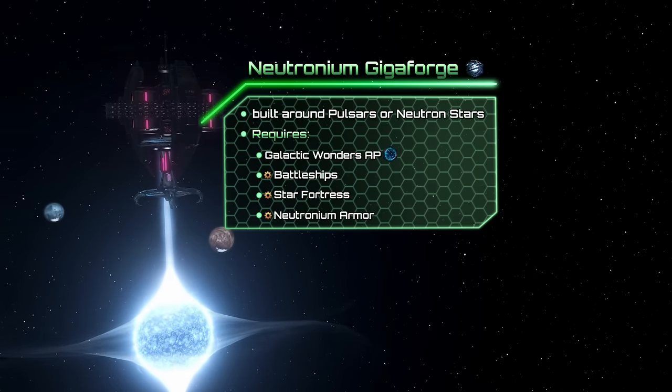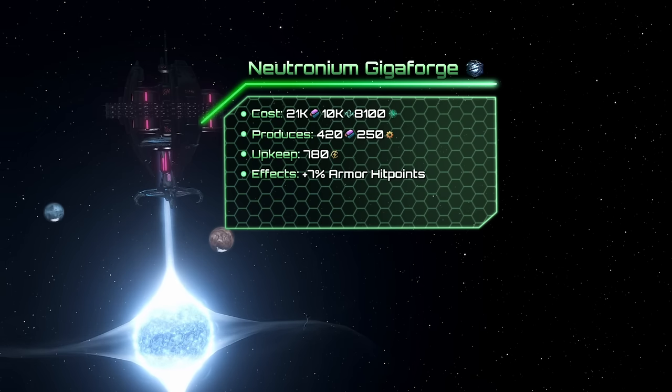The Neutronium Giga Forge is designed for harvesting alloys from pulsars or neutron stars. It requires the Galactic Wonders Ascension Perk, Battleships, Star Fortresses, and Neutronium Armor. In total, it needs 21,000 alloys, 10k unity, and upon completion it produces 420 alloys and a modest 250 engineering research, at the cost of 780 energy upkeep. It also increases your armor hit points by 7%.